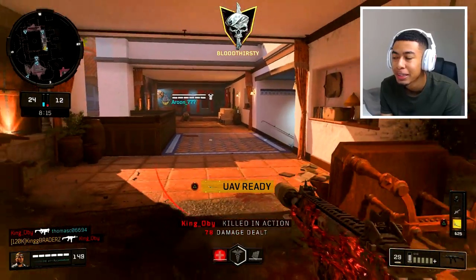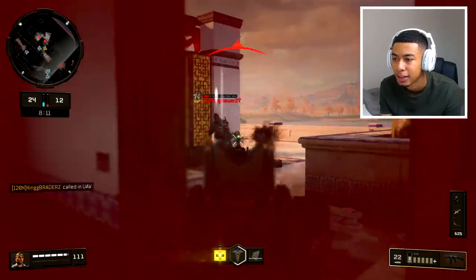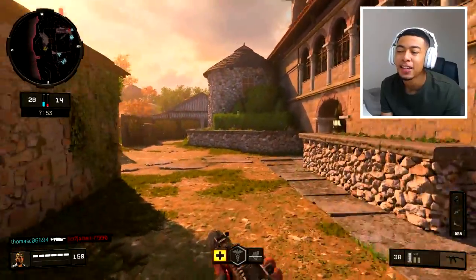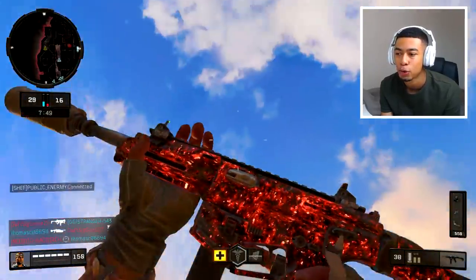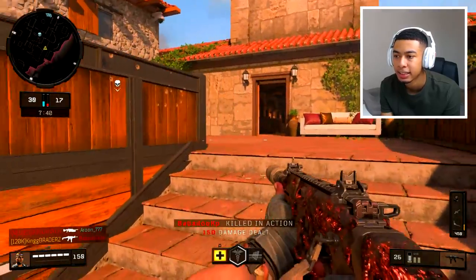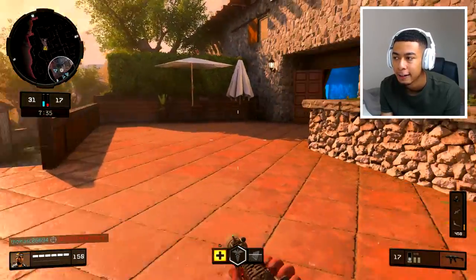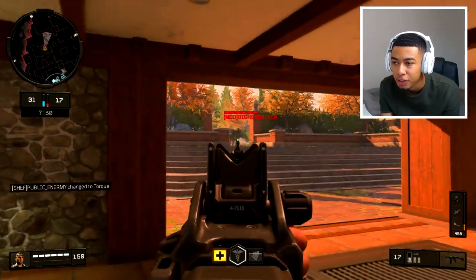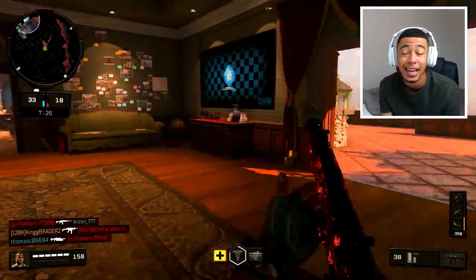We're going to be starting with assault rifles. I'm going to group assault rifles and submachine guns together - I'm using a submachine gun right now, the GKS. I'm grouping them together because they're both pretty much the same thing. You can do the same thing with both of them, you don't really have to switch your technique for either.